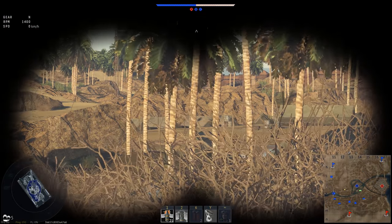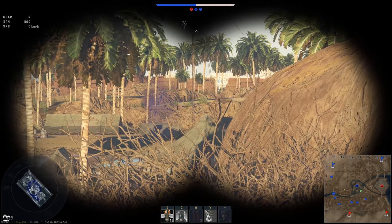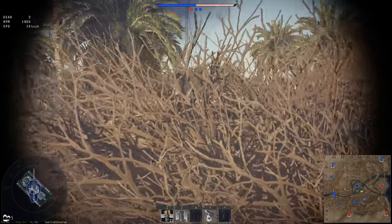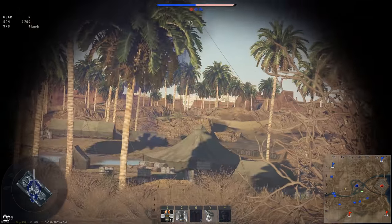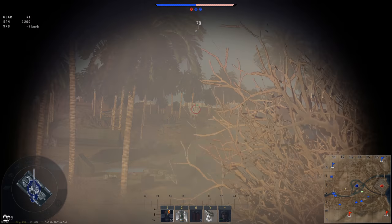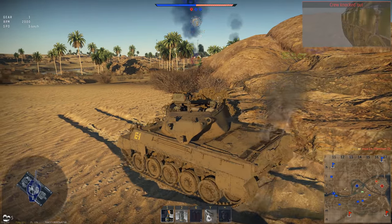The binoculars work really well — good zoom, and so does the scope. I'm really happy with the zoom on this vehicle. I spot a Panther in an opening but a bush is blocking my view, so I pull out in front of the bush and go right through the side of the Panther — no problem whatsoever with this 90mm.